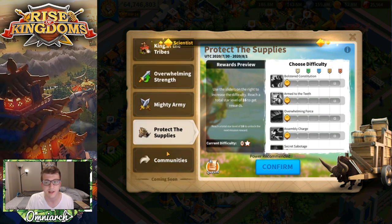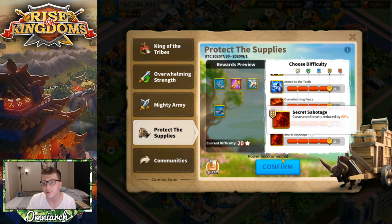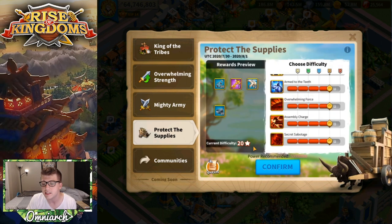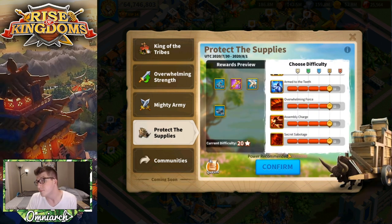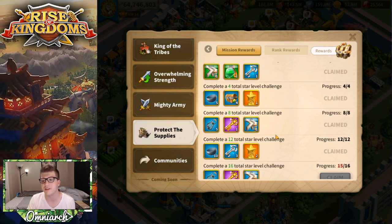There's an event called Protect the Supplies. It will spawn a supply caravan at your city that starts marching toward a small village on the map — about seven or eight minutes away in march time. You can raise sliders to make it harder, which will either debuff the caravan or make the raiders more powerful or more numerous. I recommend doing this because if you can defeat it at at least 20-star difficulty you get a number of bottles. The game says 20-star requires at least 50 million power, but you might be able to do it with less if your commanders are okay.